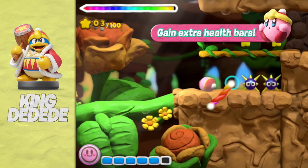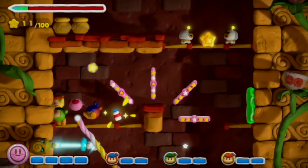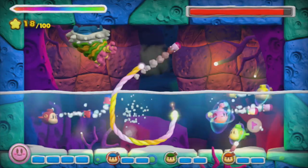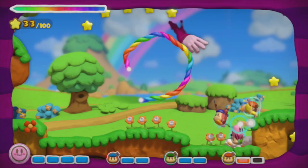The campaign should take no longer than 6 hours to complete and is easy enough for young children with some experience with platformers, especially if they have a parent playing along in co-op. When playing in co-op, players need to work together to ensure no one gets left behind.